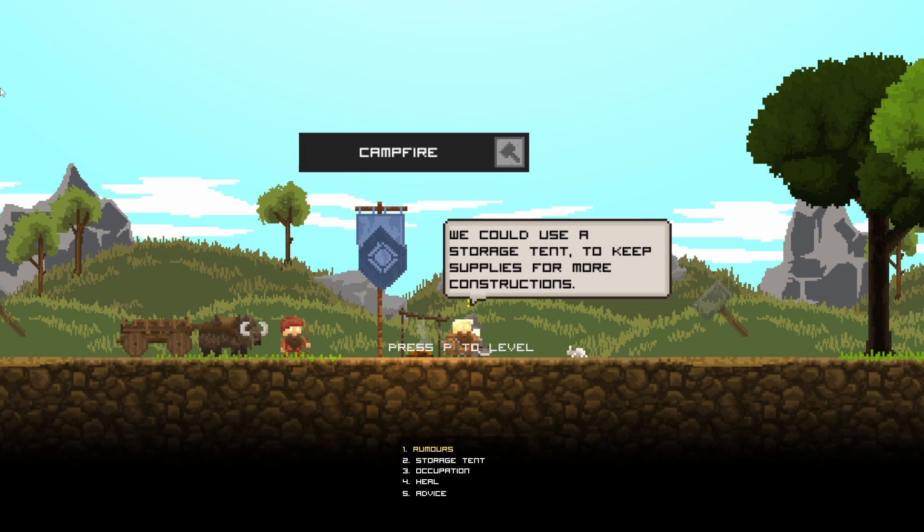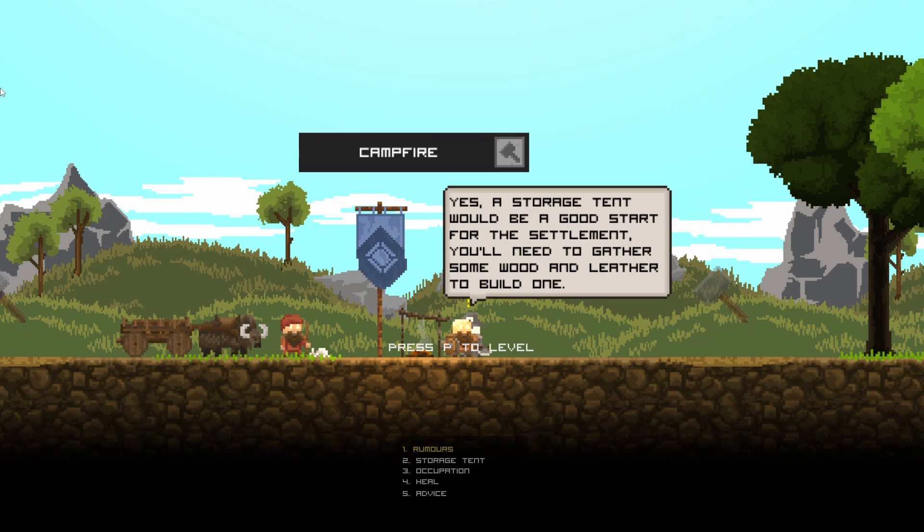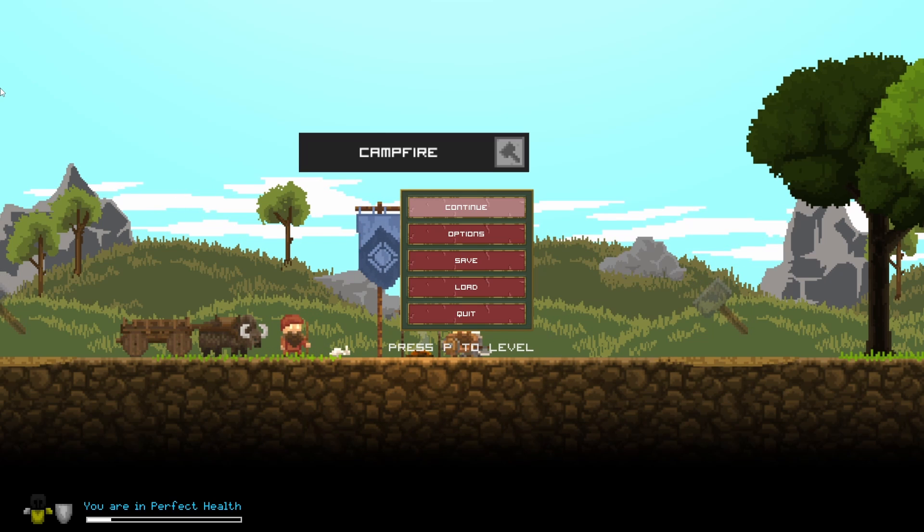We could use a storage tent to keep our supplies for more constructions. A storage tent would be a good start for a settlement — we'd gather some wood and leather to build one.